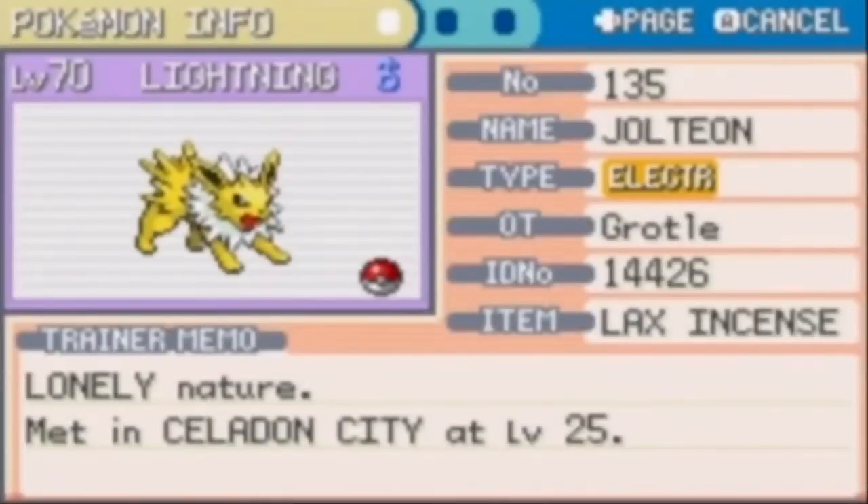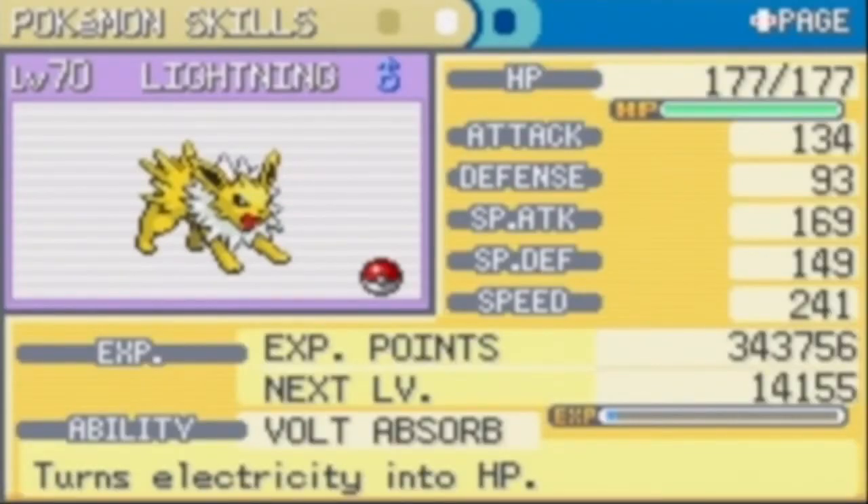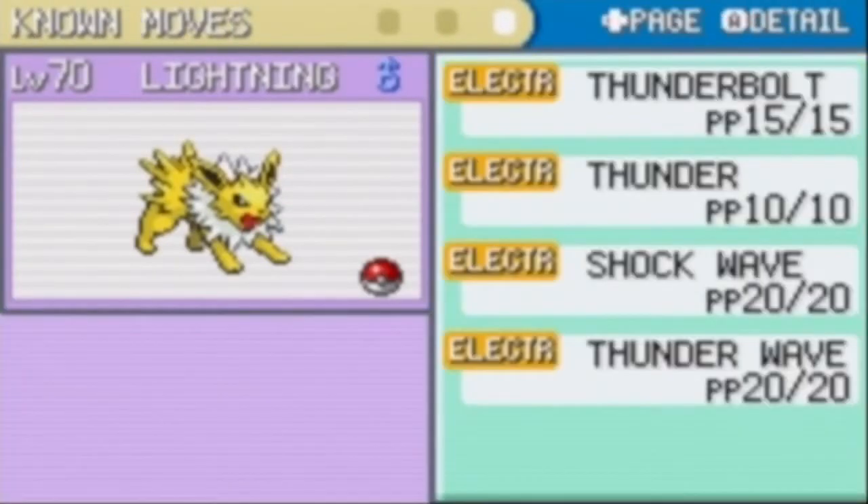I trained all my Pokémon up to level 70 for the rematch. There are the stats on that. Lightning has Thunderbolt, Thunder, Shockwave, and Thunderwave.